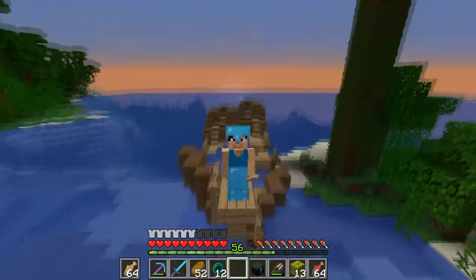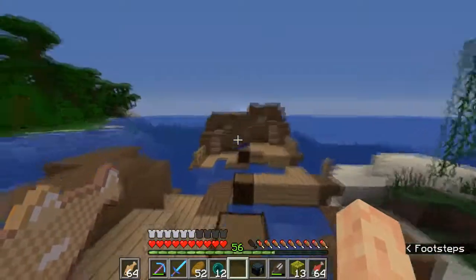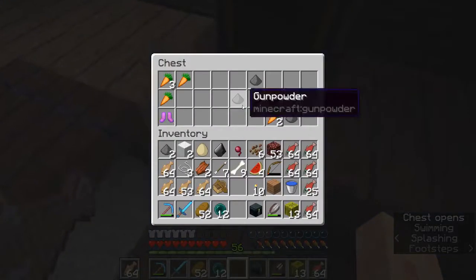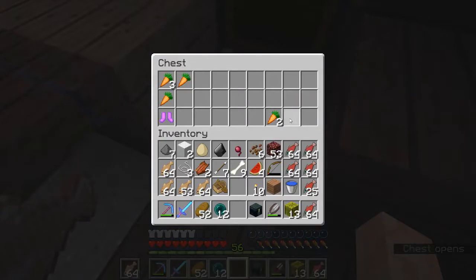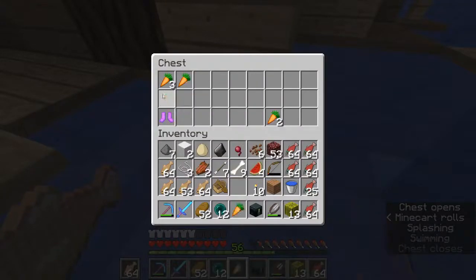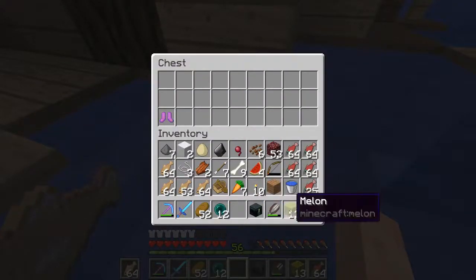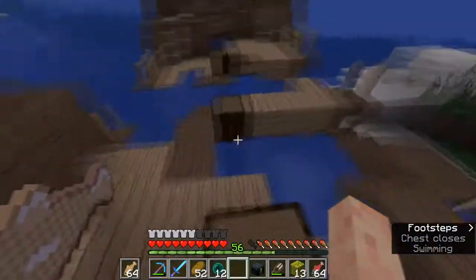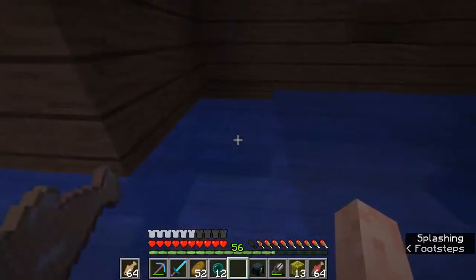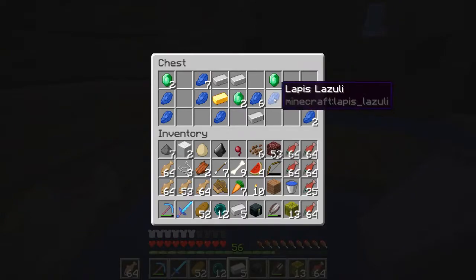Ocelots are pretty hard to find, but I did manage to find another pirate ship — that's why I made the detour. Lots of gunpowder, good. Leather boots, carrots — we might take the carrots. As you can see we found a couple melons, which is always good.